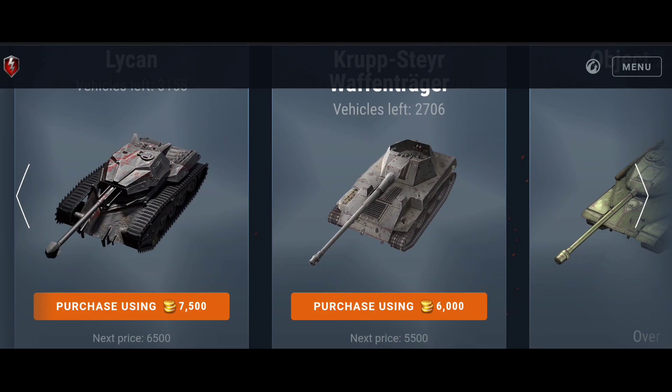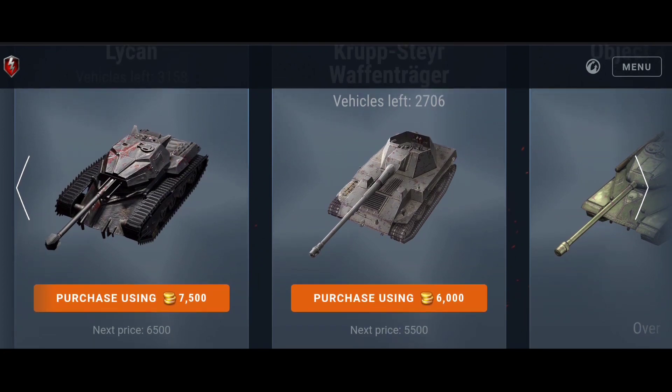The Grille Waffenträger, the tier 7 premium German tank destroyer, is really worth it but only for skilled tank destroyer players. This tank is insane — it has a rotating turret but no armor. In exchange, it has high DPM, great mobility, and a great gun.